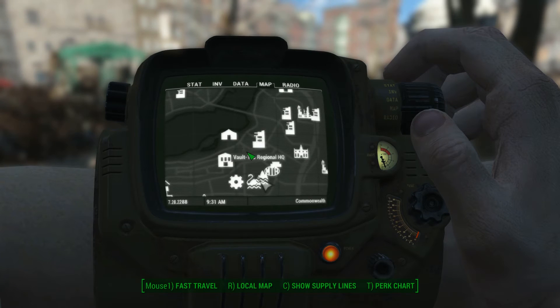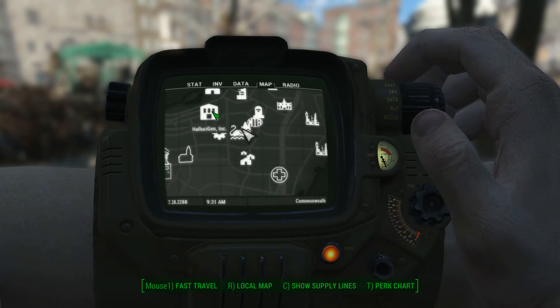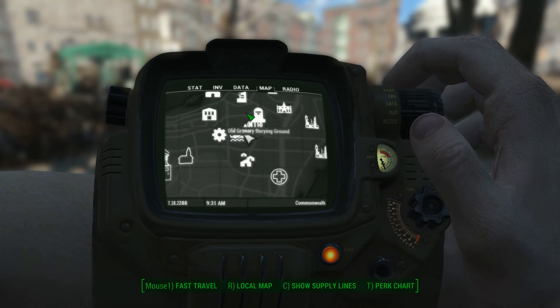We're at Swan's Pond. Nearby landmarks include Vault 114, Hallucigen, Park Street Station — Boston Common is kind of the greater area here. The Combat Zone is just down there as well.